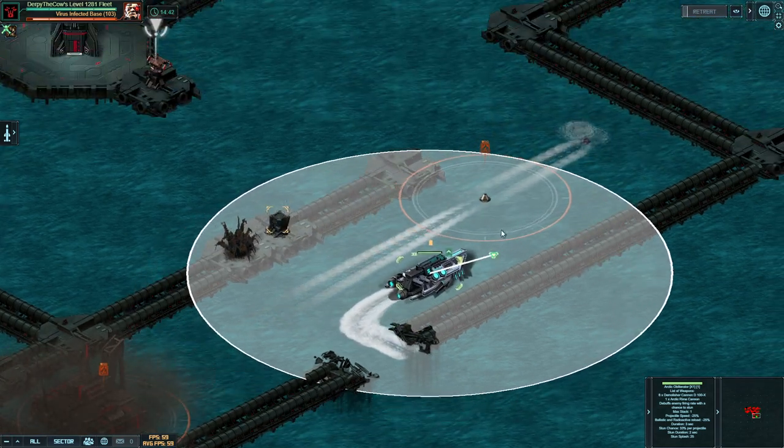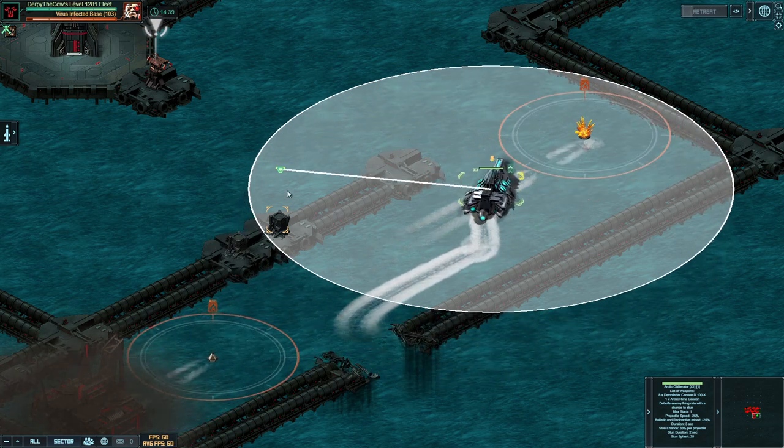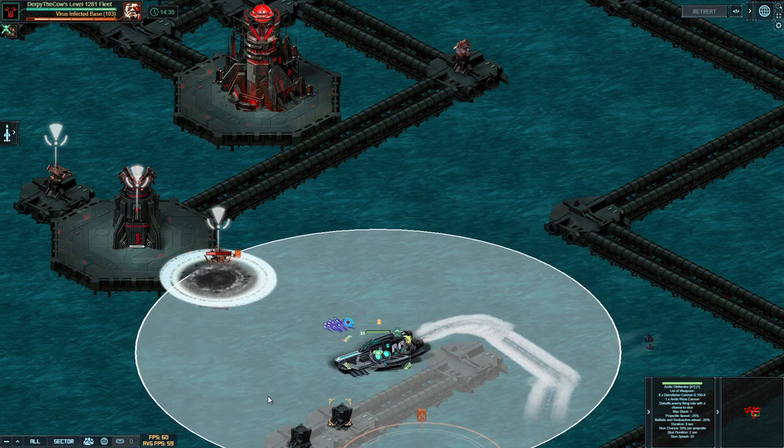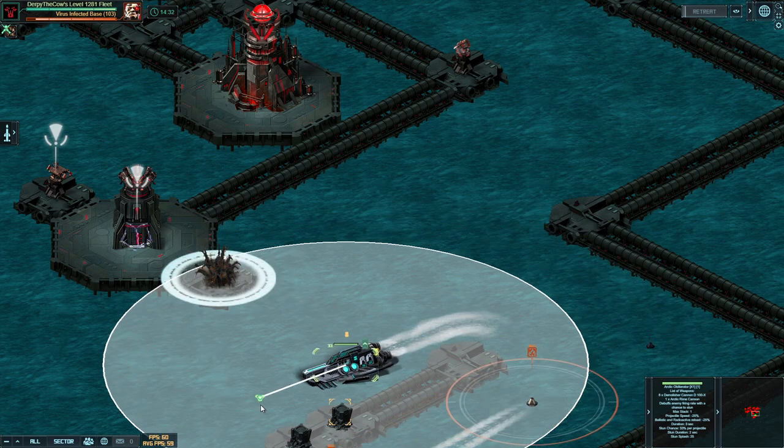Once that second one is past you, go past those things and dip off to the left side. You want to cut a hard left so you don't get in range of this radioactive turret on the very top. This ballistic one should be the one firing.